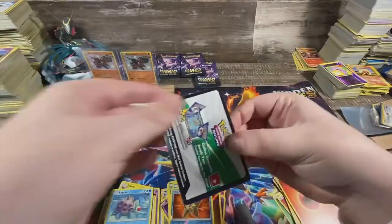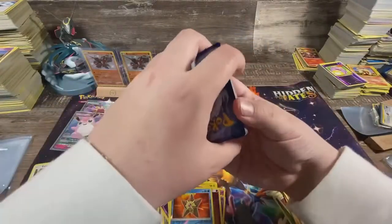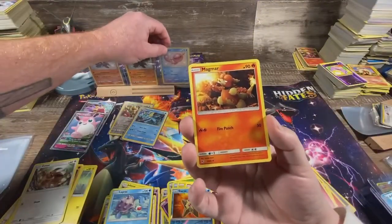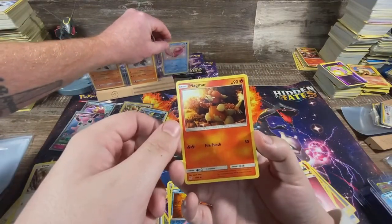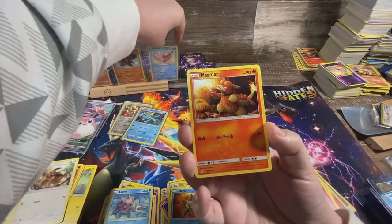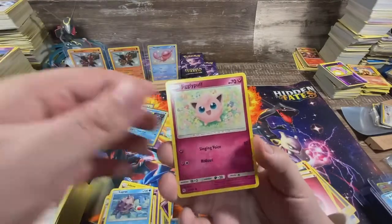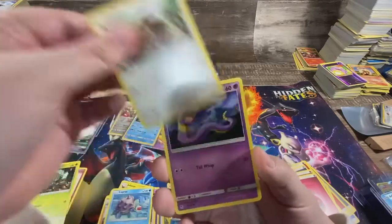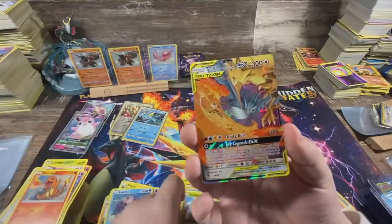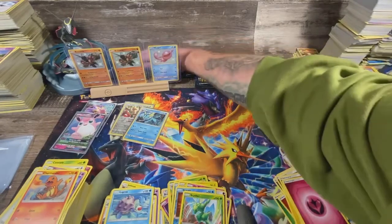I'm gonna top-load them. No full art shiny — really quick, my last pack. Magmar, Farfetch'd, Brock's Pewter City Gym, Jigglypuff, Caterpie, Eevee, Ekans, Charmander, reverse Scyther, and The Birdkeeper. Last five packs — and you left me all Mew packs, all Mews.